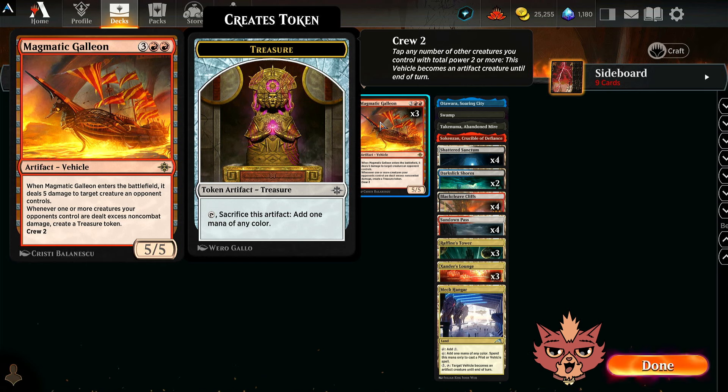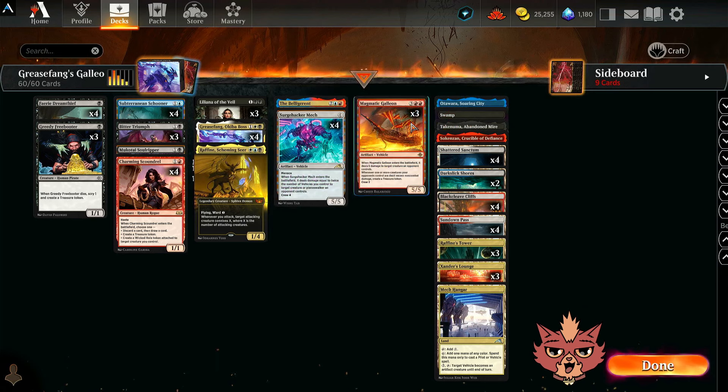Magmatic Galleon also creates a treasure token whenever one or more creatures your opponents control are dealt excess non-combat damage. So if it's not hitting something big, maybe it's hitting something smaller and you also ramp with this effect too. And if you're bringing it back with Greasefang, it gains haste — you could use Greasefang to crew it up, swing for 5, and then it bounces back to your hand so you can just replay it eventually. Seems like a really cool pair.